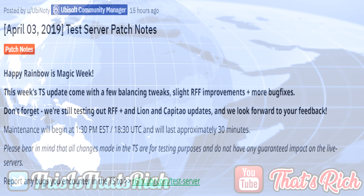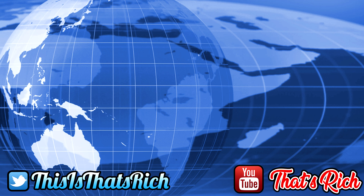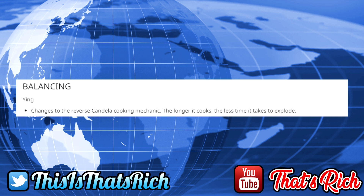The big information I wanted to share is the balancing changes regarding operators. I believe this is just the first snippet and there are more operators to be looked at within this balancing patch for the mid-season. First, we're looking at Ying and Nomad. For Ying, there are changes to the reverse Candela cooking mechanic — the longer it cooks, the less time it takes to explode. I guess from a frag grenade point of view it makes sense, but I'm not entirely sure how that applies to Ying's Candelas. I'll jump into the test server and have a play around with that.